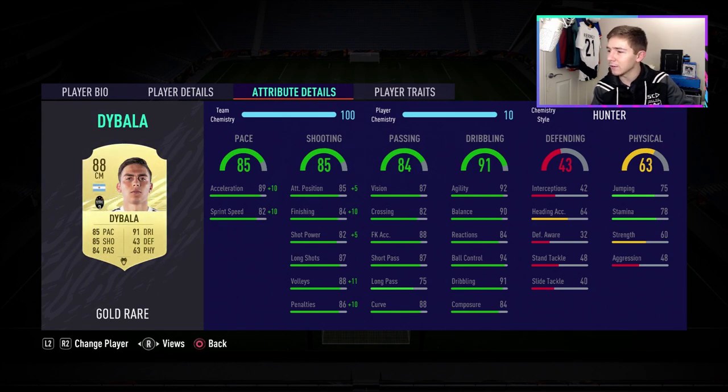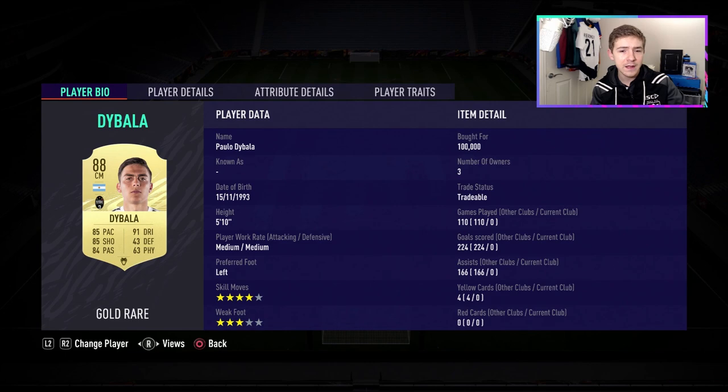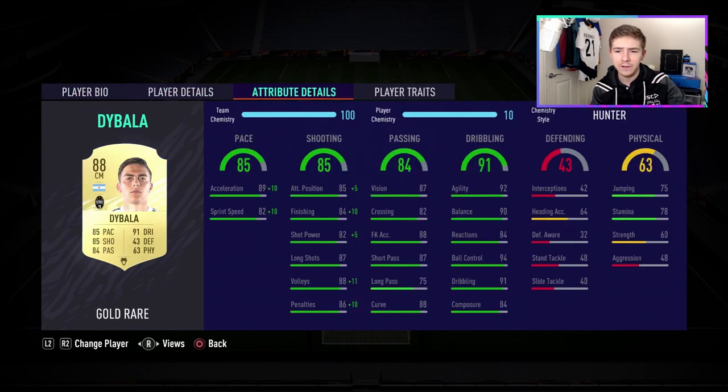There is a lot to like in the in-game stats — all those greens. Pace looks very nice, shooting looks great, passing looks very good for an attacking player, and the dribbling looks elite. This card looks outstanding from a technical standpoint. For around 100K that seems absolutely brilliant value. We're going to use the Hunter chem style to boost his pace and shooting. The physicals don't look too special, but they don't look awful either. Let's get into some games.